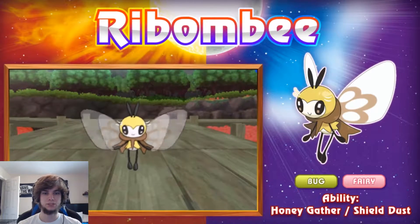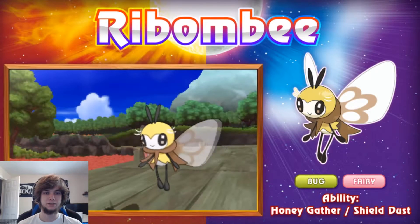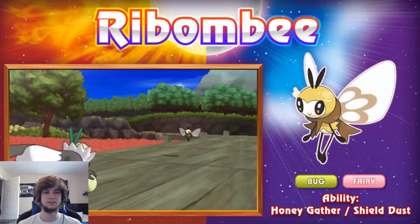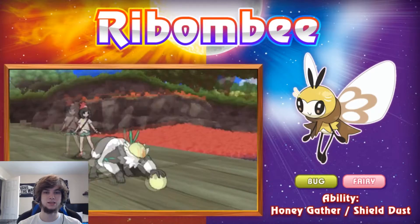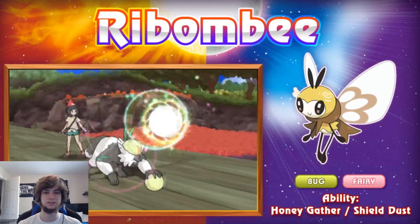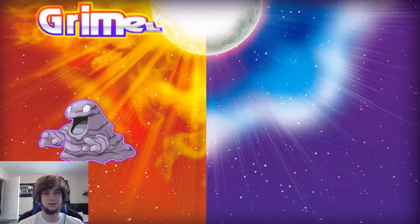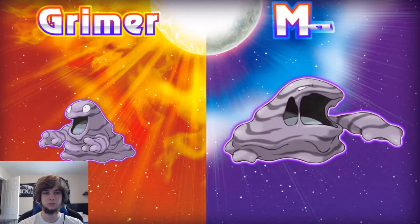We got Ribombee, which is Bug/Fairy. It's kind of a cool-ish design, but it's going to be so weak — weak to poison, steel, rock, fire, and flying. It's going to have a lot of weaknesses, kind of like the other Bug/Flying types. It's just going to be really frail.